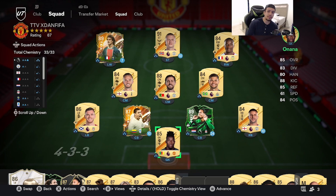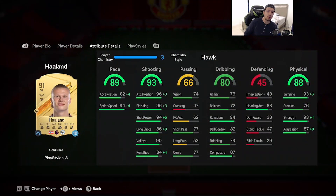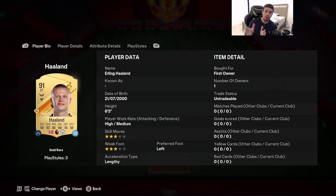Welcome to another video on the channel. Today we're going to do a hand review of 91-rated Erling Haaland. We're looking at a card that's 6'5", high/medium work rates, and double three-star skill moves and weak foot — I stuttered there for a second because double three-star on Haaland — what are we doing?